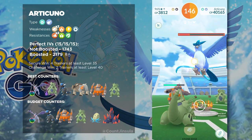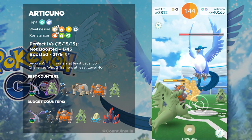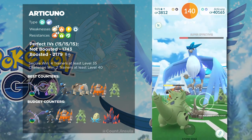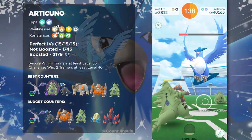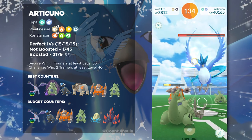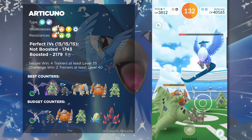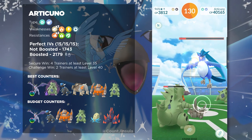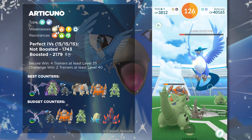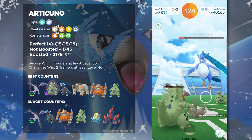Articuno is weather boosted by two kinds of weather: Windy Weather and Snowy Weather. If you're looking for a perfect IV Articuno, you will want to catch one that is 1743 CP, and if it's weather boosted it is going to be 2179 CP. Those are the magic numbers for the 100% IV Articuno, so do keep those numbers in mind whenever you're raiding this boss.